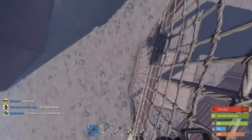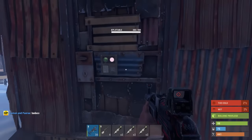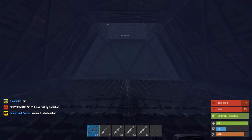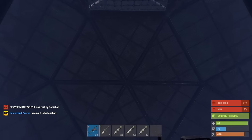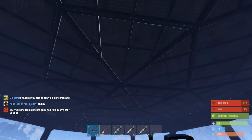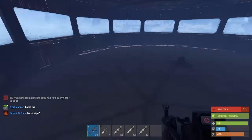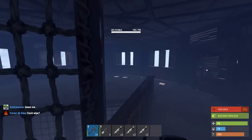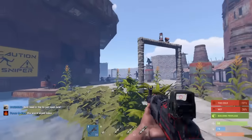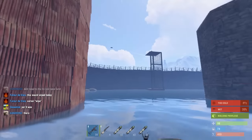Then we've got these towers. These don't really serve a purpose besides getting more angles on people outside our base if we ever had to defend, or just for roof camping. The very top floor is all bulletproof glass so you can't shoot from that floor, but you can see where enemies are down at the wall and then jump down and take shots on them. These are basically just for base defense and we have four of them all the way around the compound so we can see over the walls.